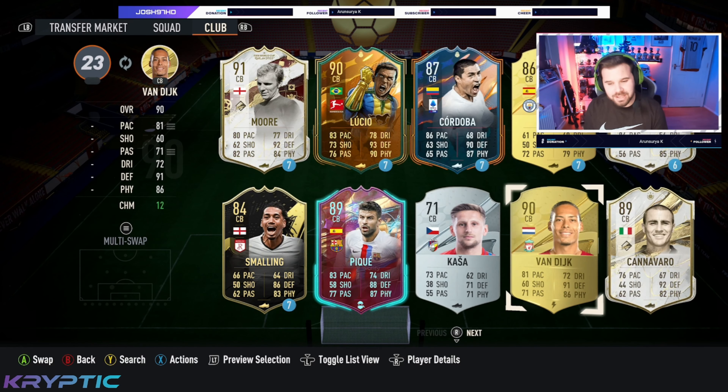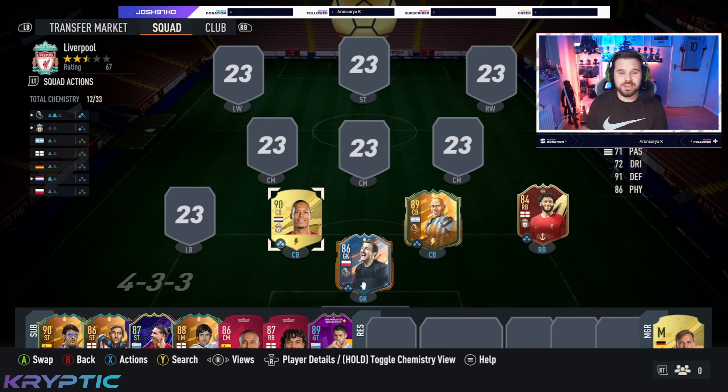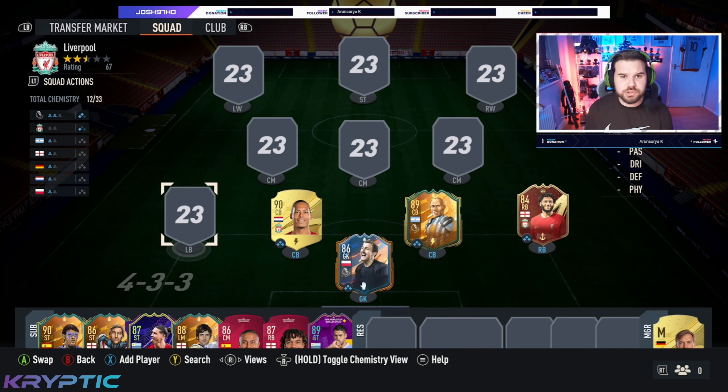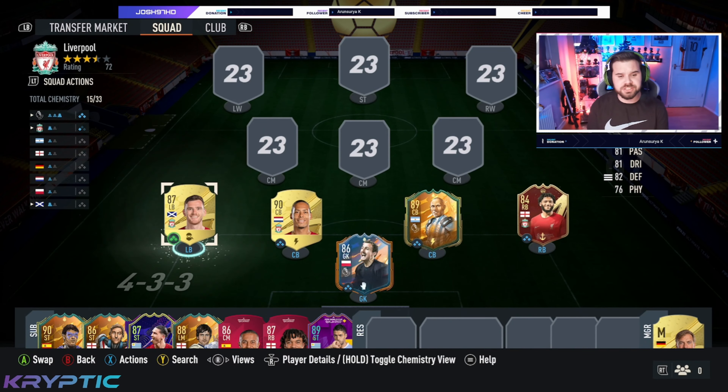Next up, we're going with the greatest center back of all time, and if you're making a Liverpool squad he's got to feature, hasn't he — it is Virgil van Dijk! What a goat he is. Next up we've got the Scottish beauty — it's Andy Robertson. Get into that team!